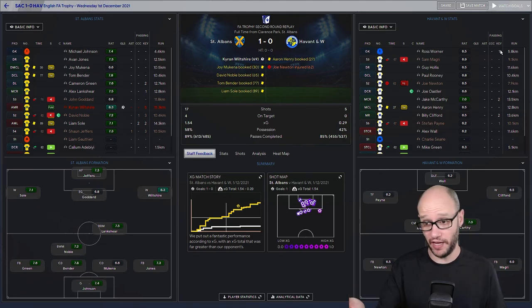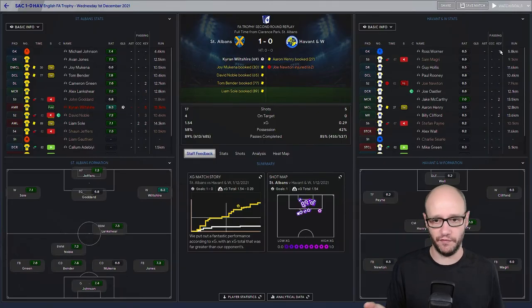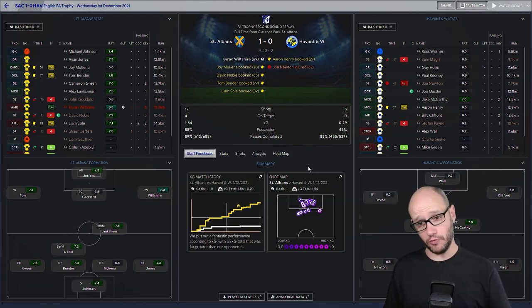Just quickly looking at the stats: a lot of yellow cards there, probably just from us pressing to get possession. We did get 58% possession, 17 shots to their 5, and on target we got 4 to their none — they didn't get a shot on target. Good passes completed at 89%, good XG — we dominated the game and deserved the win. Kieran Wilshere, who we spoke about last game performing well against Hungerford, got an 8.3 player of the match — amazing. He got the goal, Sean Jeffers got the assist with a 7.3, and our whole team did well.